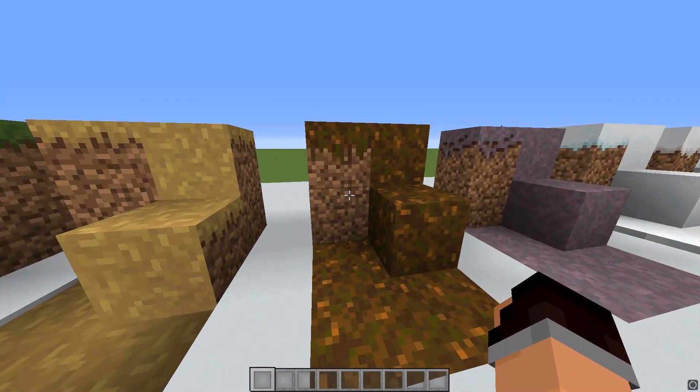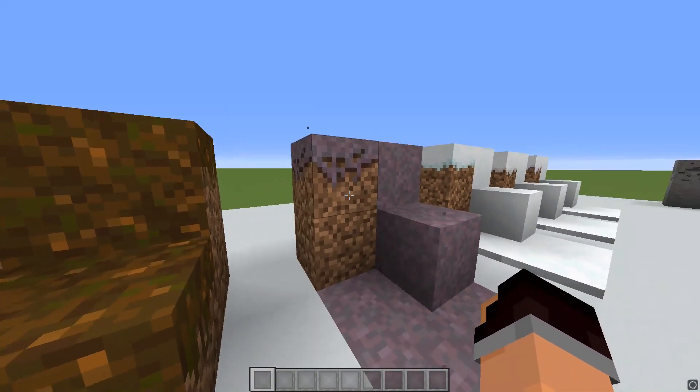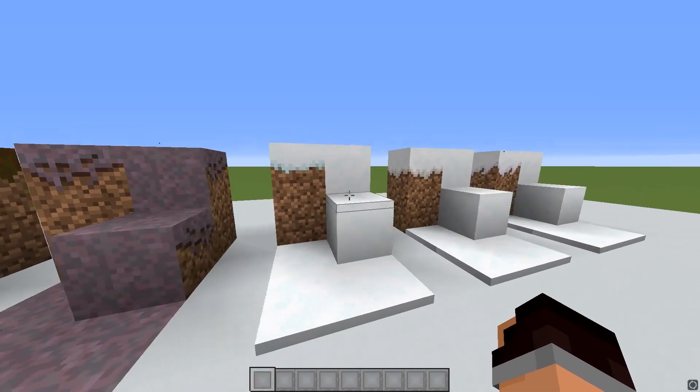Podzol is very different and very new. It comes much further down the side of the block, and I think it looks really good. Mycelium is simply more vibrant — so it's a more purpley purple, as opposed to the kind of dull gray-purple that it is in vanilla Minecraft.